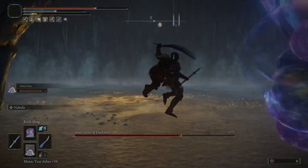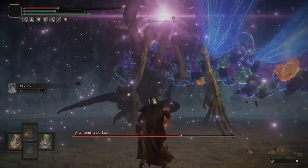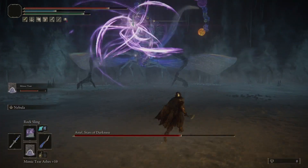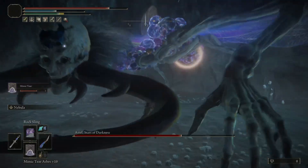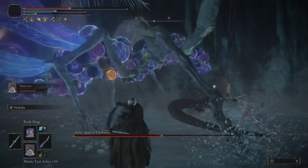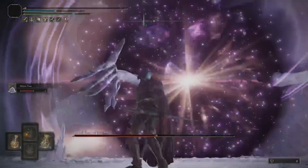Once you see an explosion coming, you typically want to get out of there. I probably stood too long, but just keep chipping away. When it's going after your summon, that's good — then you can hack away. You can also rock sling from a distance, whatever you prefer. Not that difficult of a boss however you do it.